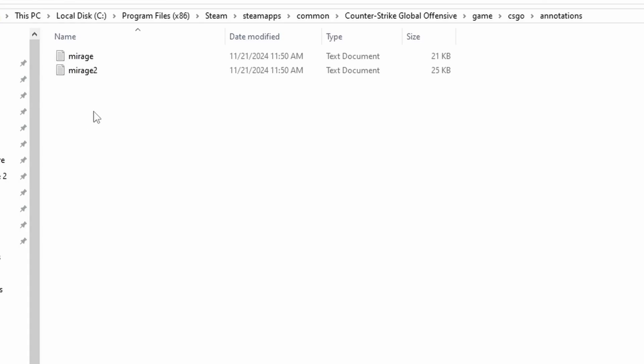If you want to share your annotations and nade map guides with friends, go to your annotations folder, take the files and send them. All they have to do is move them into their CSGO annotations folder, then load them in-game.